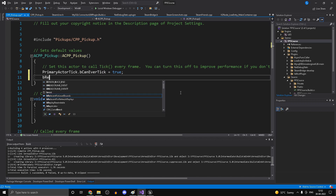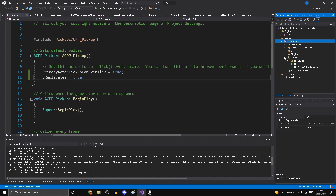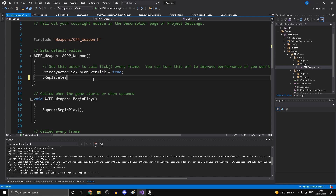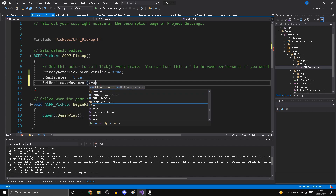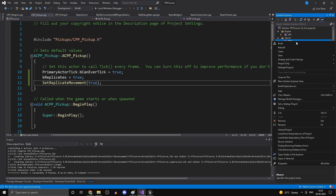Inside the Pickup.cpp file, under the constructor, set bReplicates = true. Also open the Weapon.cpp file — located at Source/FPSCourse/Private/Weapons/Weapon.cpp — and set bReplicates = true there as well. Additionally, under Pickup, set SetReplicateMovement to true. Save those files, then right click and click Build.